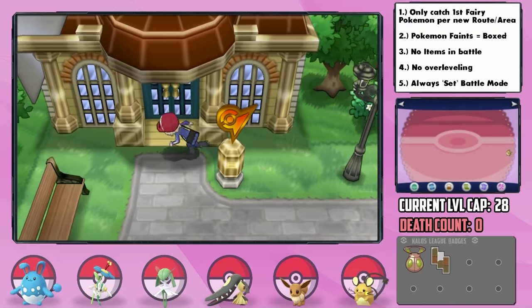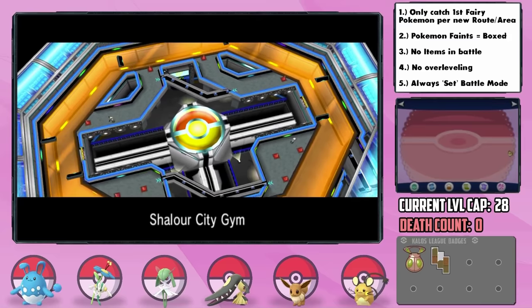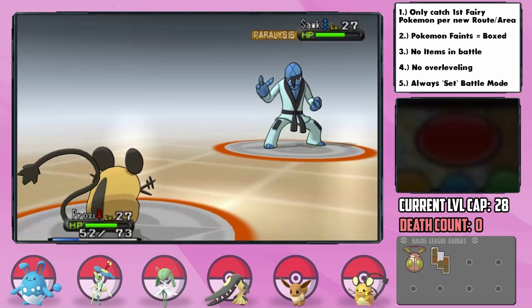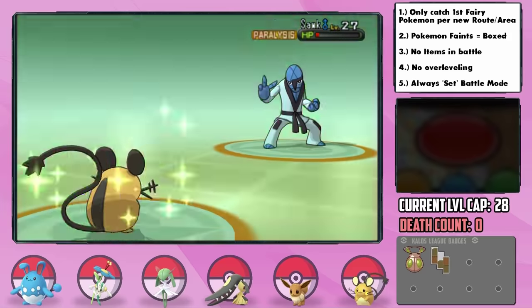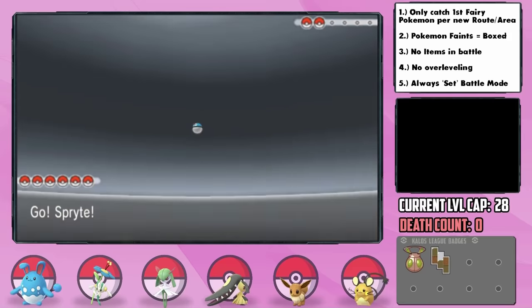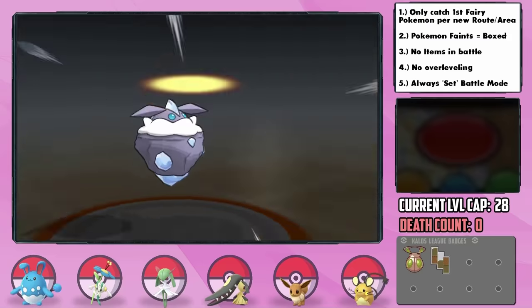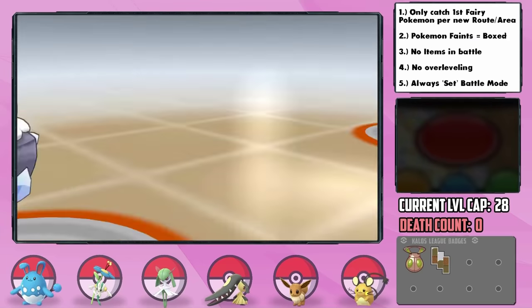It's time for the third gym, the Shalour City Gym. As a Fighting-type gym, the trainers were relatively manageable, and Proxy's Nuzzle strategy actually worked quite well against them, even though we don't have a Fairy move on her yet. Since you have to battle all the trainers in this gym, our Pokémon were growing too high a level, so I brought in Sprite from the PC, who was actually pretty helpful with Reflect and Sharpen to raise its Attack.